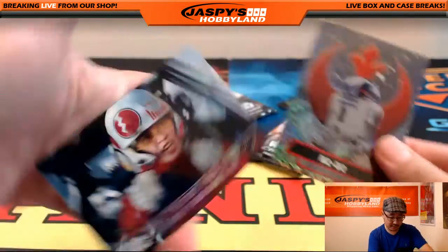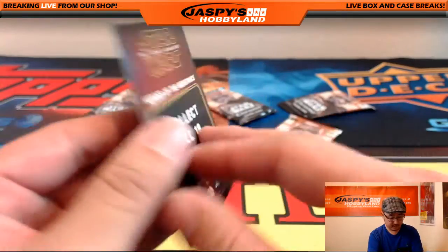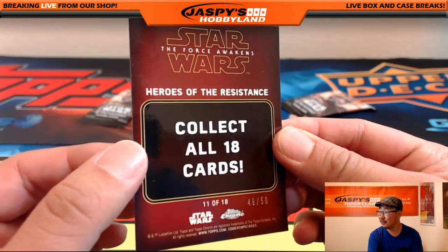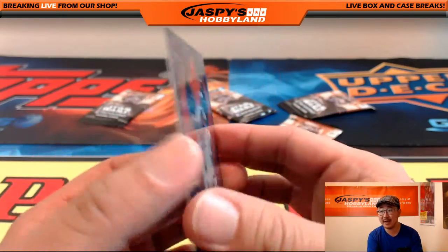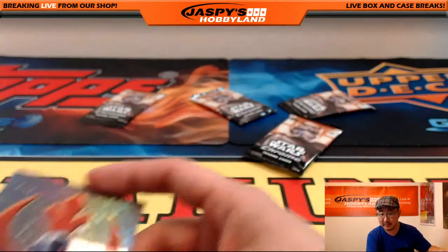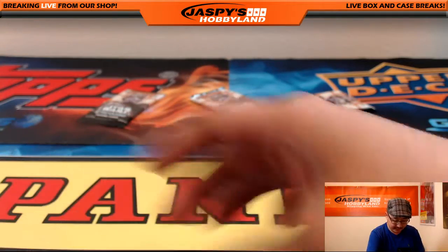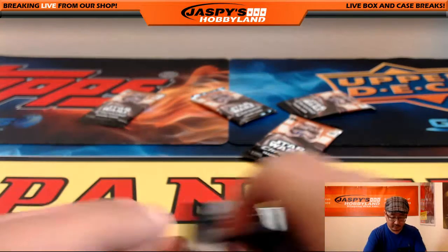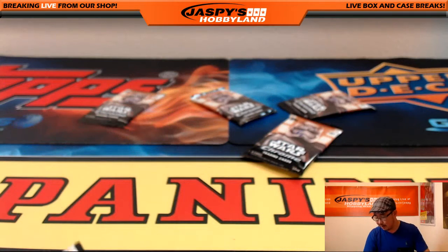What's this? Nice R2-D2 — 49 out of 50. Part of the Heroes of the Resistance set. That was my R2-D2 impression. These are all amazing impressions, which is why you definitely want to break with me at JaspisHobbyLand.com all the time. There you go, Coop — pack 10, nice R2-D2 hit.